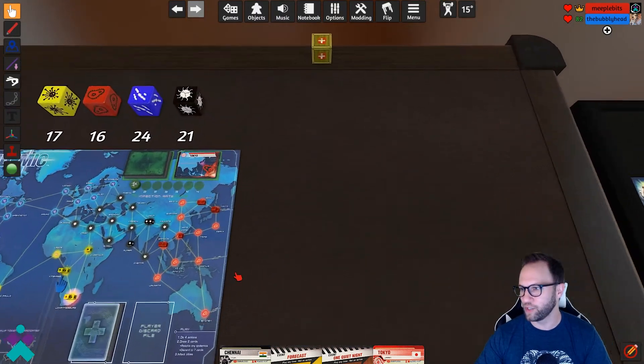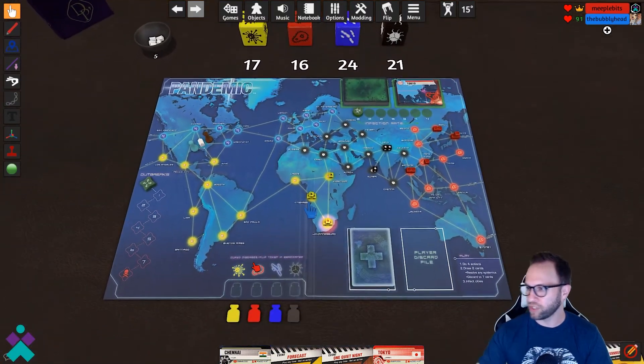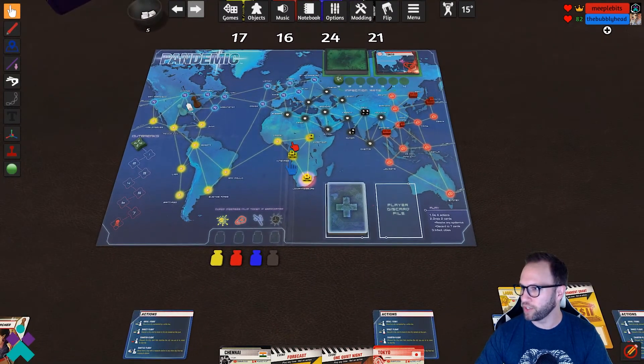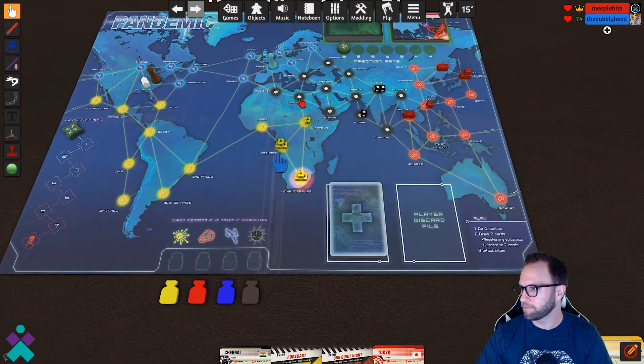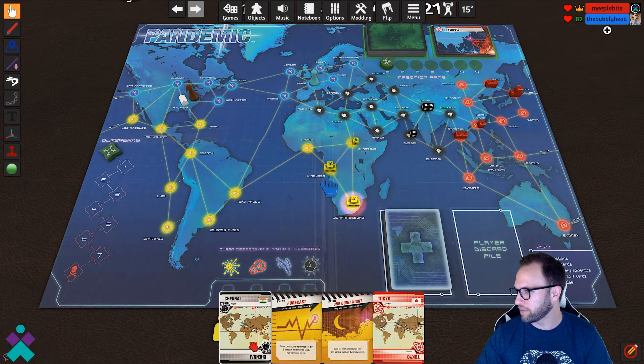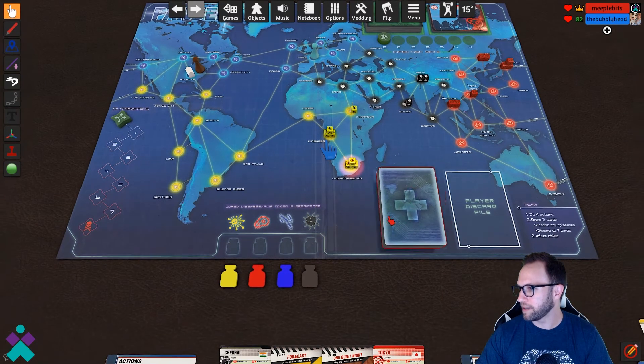These cards are now added into the discard pile and everything is ready to go — you're ready to start playing Pandemic. On your turn, you do up to four actions. For example, you might move around the board using those four actions, making your way toward a destination, and then you would take your two cards.